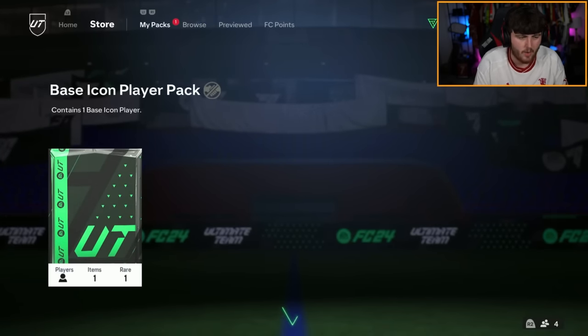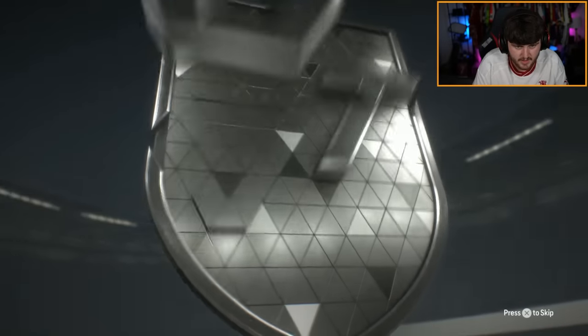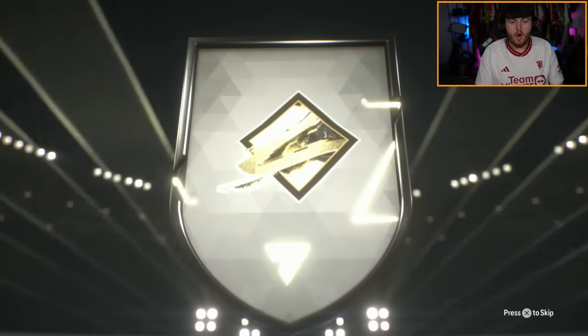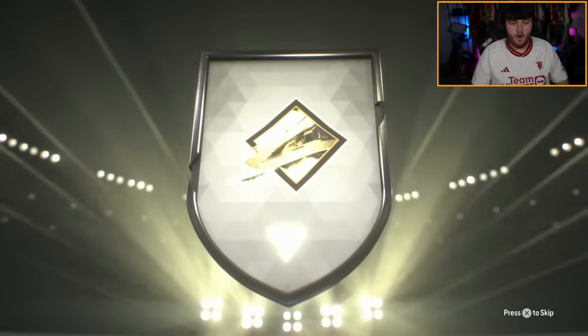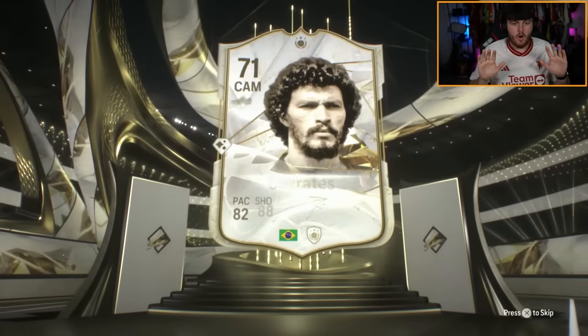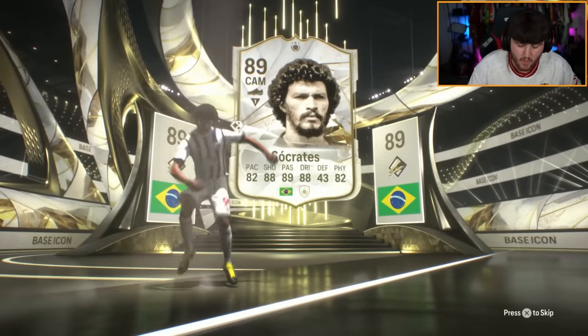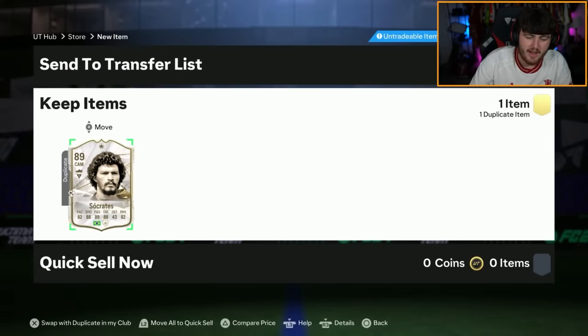Third pack — come on EA, sort us out, let's get a dub. Socrates! We'll take it — it's probably the cheapest Brazilian you can get, and people don't like this card in game, but I think he's class. We do get a Brazilian though, which is very nice.